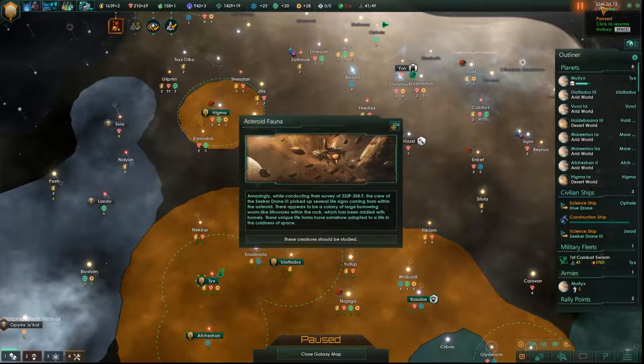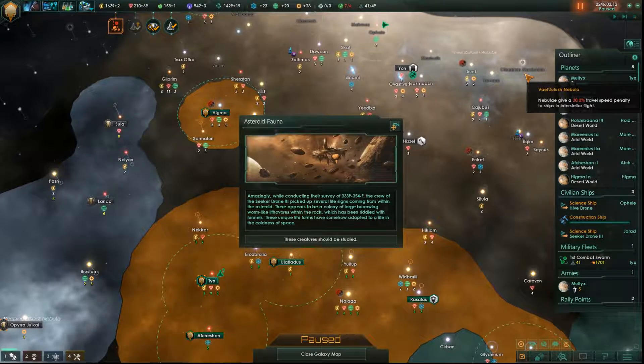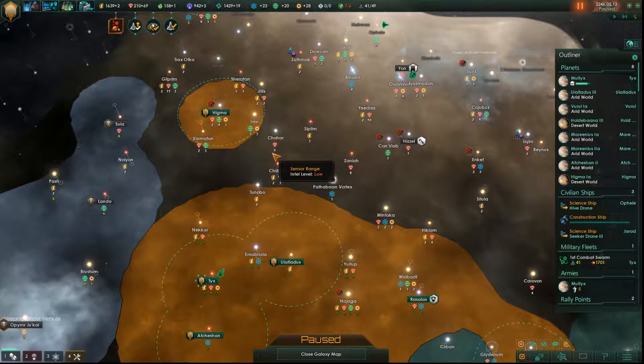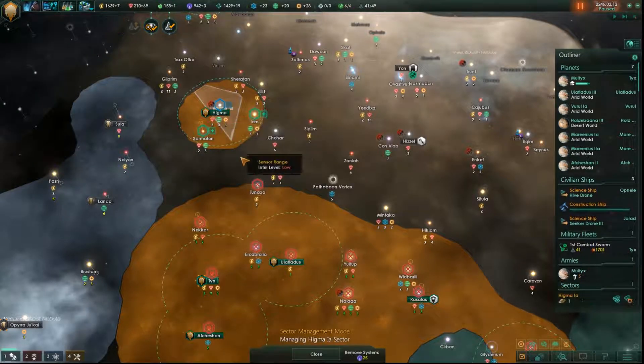Amazingly, while conducting their survey of 333P-354-F, the crew of the Seeker Drone 3 picked up several life signs coming from within the asteroid. There appears to be a colony of large burrowing worm-like lithivores. Should be studied. Alright, we need a sector right here.